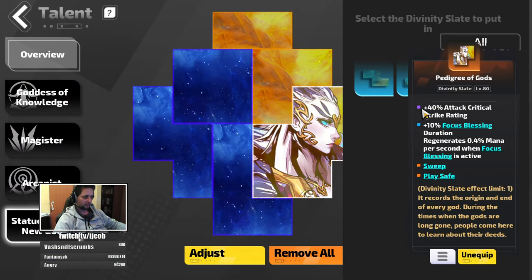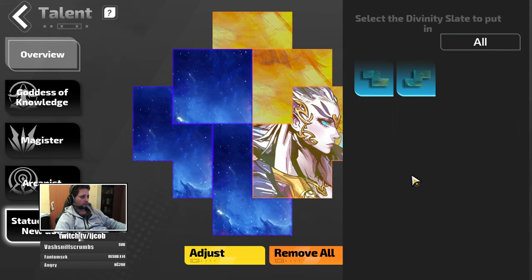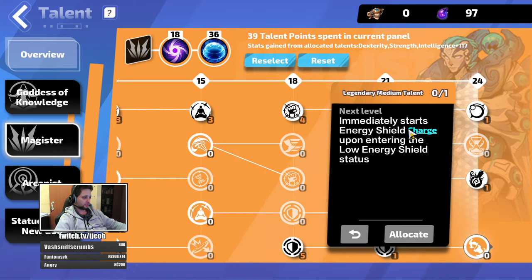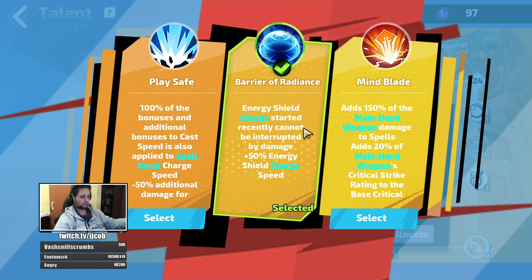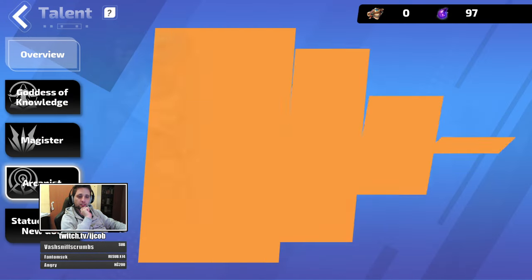What I changed on the slates: I've bought a new slate with Play Safe. You want to get either Play Safe or Barrier of Radiance — that will solve a huge portion of your survivability issues, because we have the node. This one immediately starts energy shield charge upon entering low energy shield status, which is below 35% energy shield. Your energy shield starts charging, and this big trait just makes it not stop for 4 seconds. So you have 4 seconds of full charge of your energy shield, which is great. And then once you drop to 35% again, it starts charging again. So that's what I've been testing for the last hour and it works.